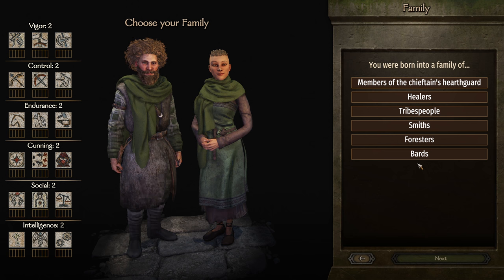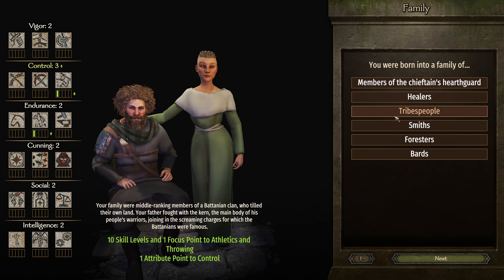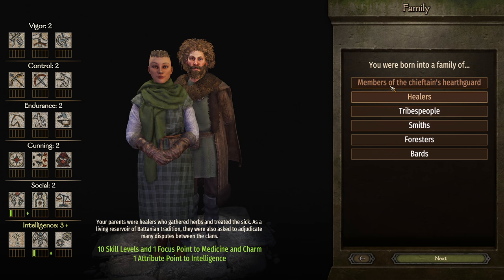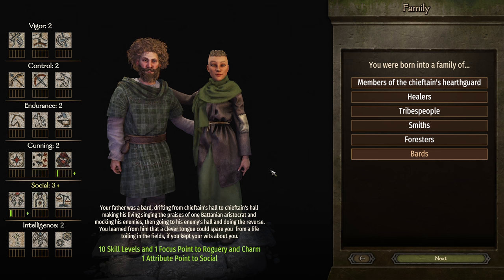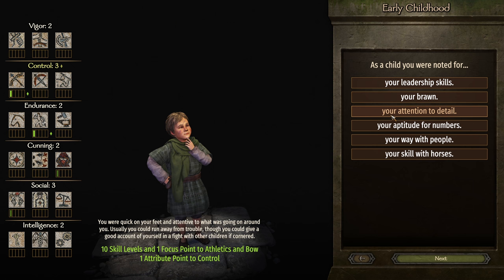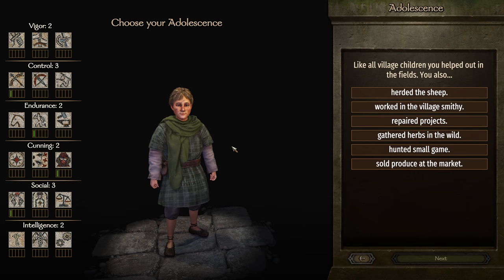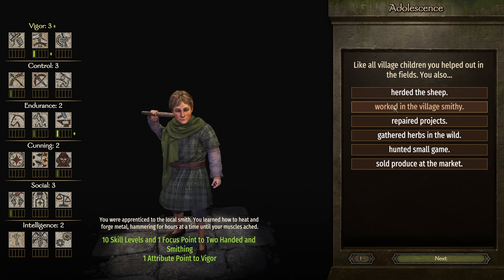Looking at these family background options, we're going to look at whatever gives us the best chance of being super effective. 200 bow - well, let's go something social; charm is always good. Control and bow is perfect, with athletics even - excellent. That's what we need because we're not going to be on a horse. We are a ranger; we've got to run around on our feet to properly shoot people with the bow.